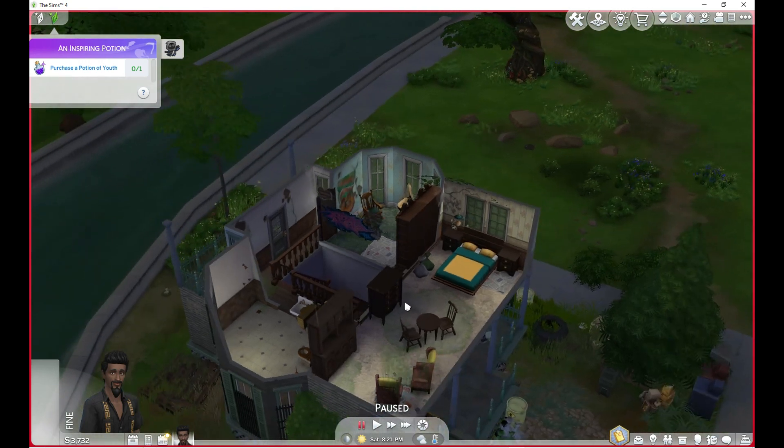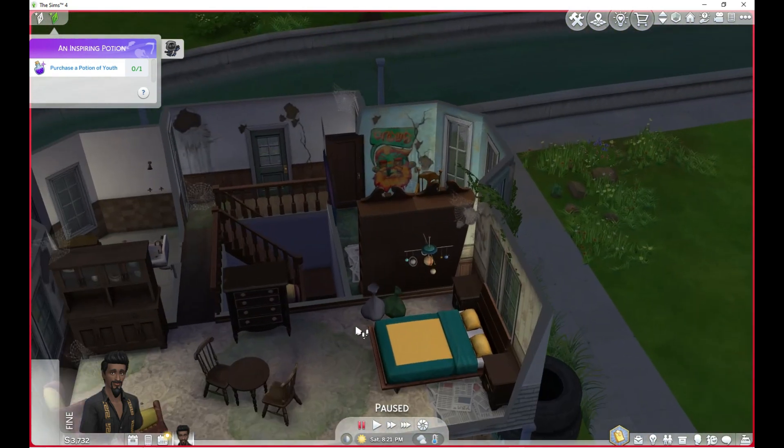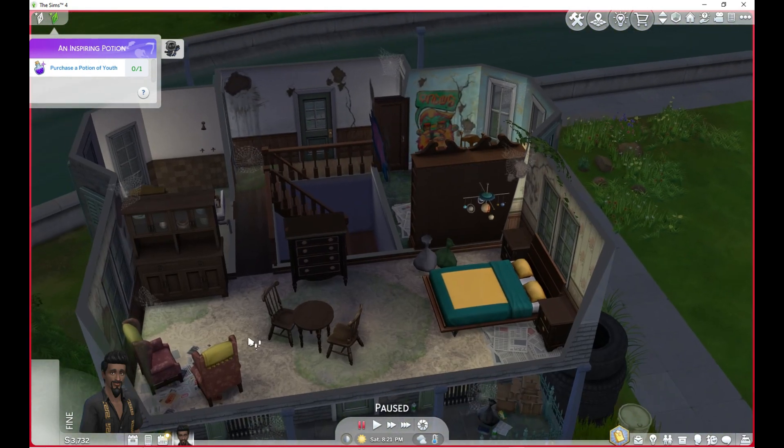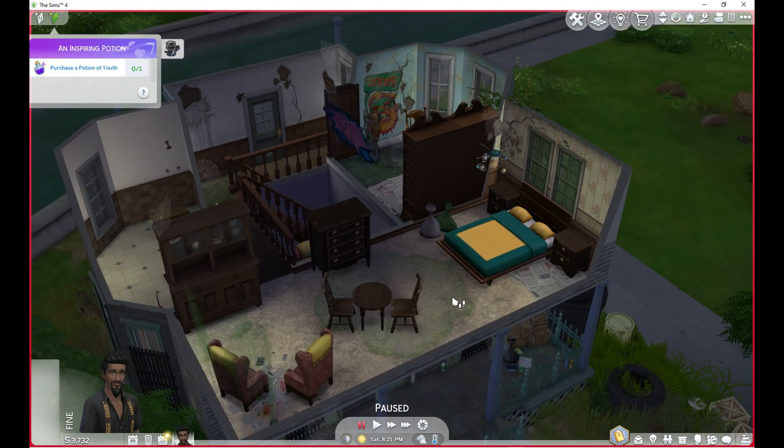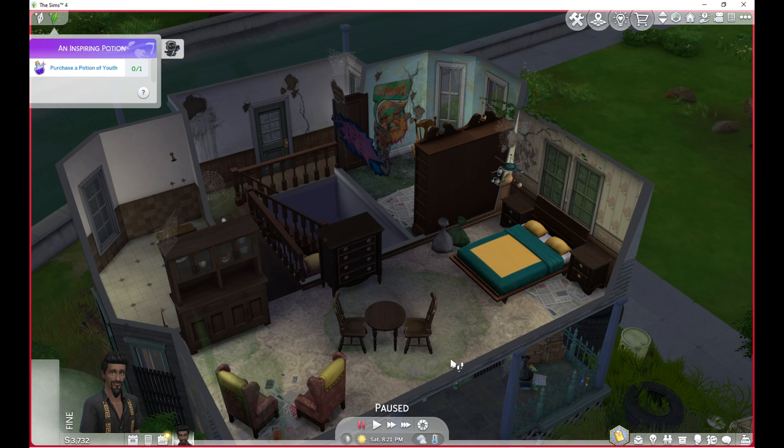I'm going to jump into build mode. Let me know in the comments if you think Brent should have a roommate and make this just into a little studio apartment or not. The other thought I had was to divide it into two rooms and make two other bedrooms, because it's not a very big house if we decide to have a family. It would be nice for him to have some more spaces.